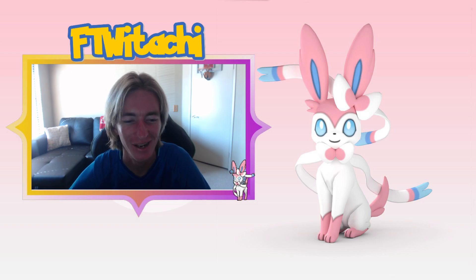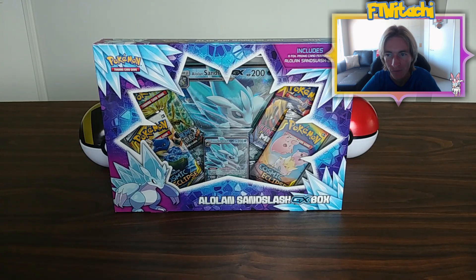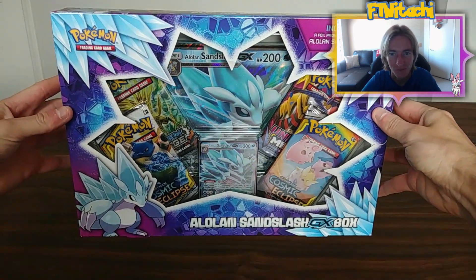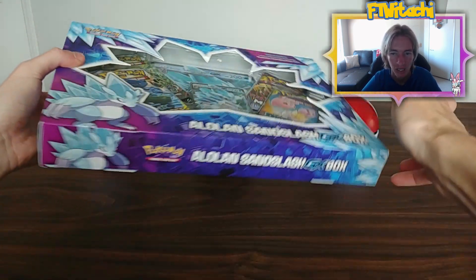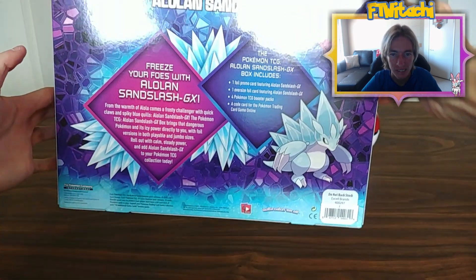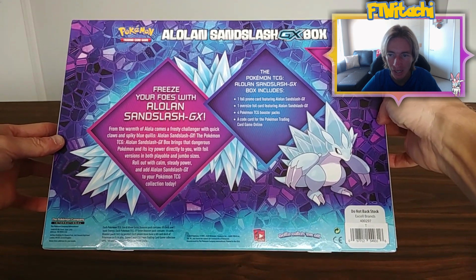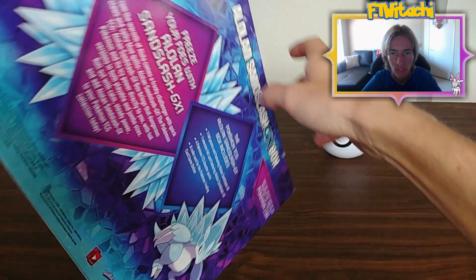Don't forget to go ahead and post, and let's get into the unboxing. As you can see, the Alolan Sand Slash GX box includes a foil promo card featuring Alolan Sand Slash GX — it's absolutely great artwork on the outside of this box. I absolutely love collecting these boxes. The box includes one foil promo featuring Alolan Sand Slash, an oversized foil promo, four TCG booster packs, and a code card for the TCG online game, which I will be keeping myself. But for the four packs, I will be giving you guys all of the codes.